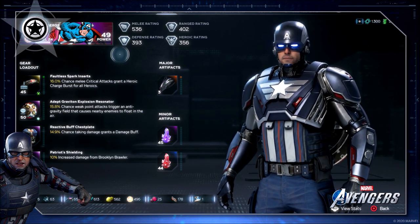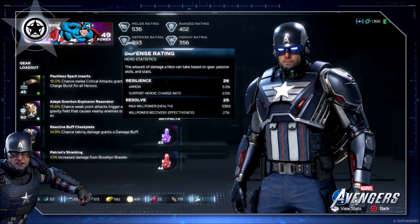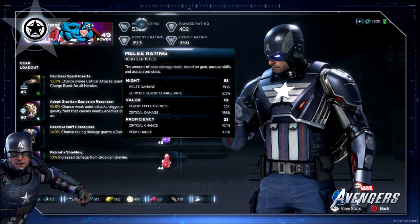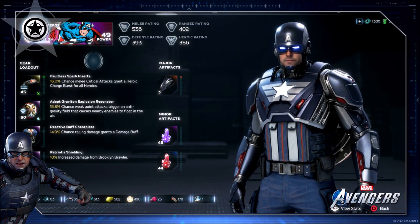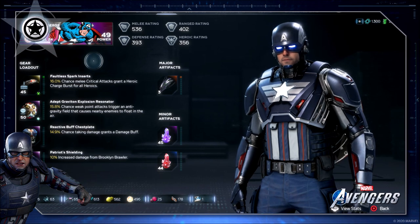For example, if you wanted to have an incredible defensive build with Hulk, you could definitely do that with some of the defensive rating pieces you can get in game. But you're always going to want to be looking at gear pieces and seeing if they are resilience, resolve, might, valor, proficiency, precision, or intensity. Look at each individual piece and see what it brings to your character so you know exactly what you can build once you get into the game.